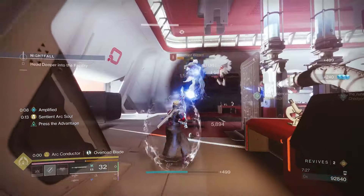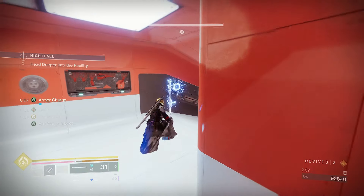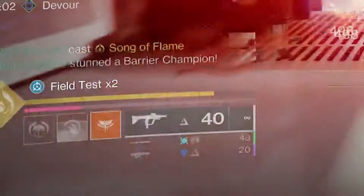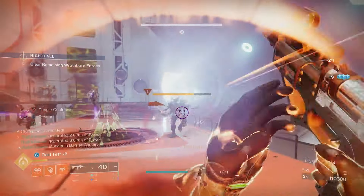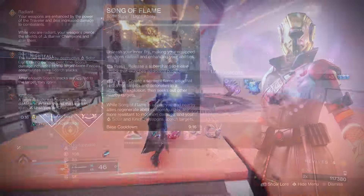The catalyst is a game changer — it gives you ammo back whenever you deal damage with Transcendence grenades. That means no ammo issues; you can spam heavy attacks freely. Since our subclass setup keeps Transcendence available constantly, you pop it, deal damage with the grenades, and get a crazy amount of ammo back. Look at all the ammo from just one grenade throw. Kills extend Transcendence, and grenade hits — not just kills — generate grenade energy.